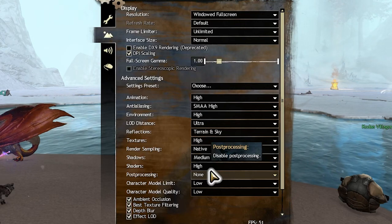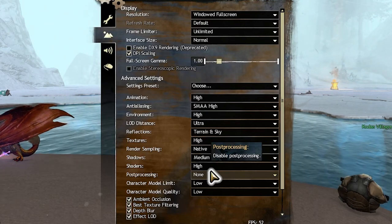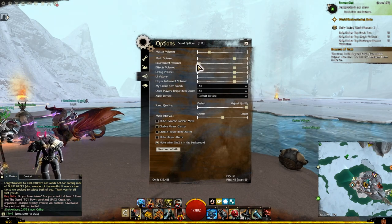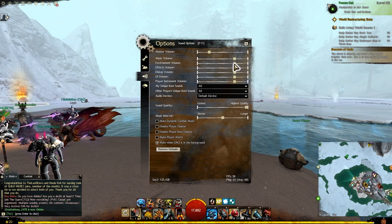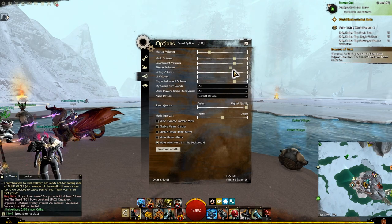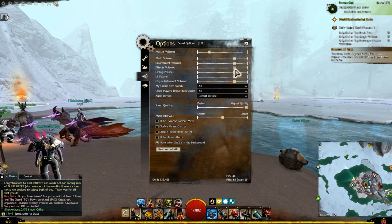Now these last two sections are all personal preference, but I'll give my personal opinion on them. In the sound options, the environment volume controls the volume of the environment — things like running water — so if you feel like it's too loud, you can lower it. The effect volume would be the sound of your attacks or your character grunting when they attack. Not too important, but those options are there.